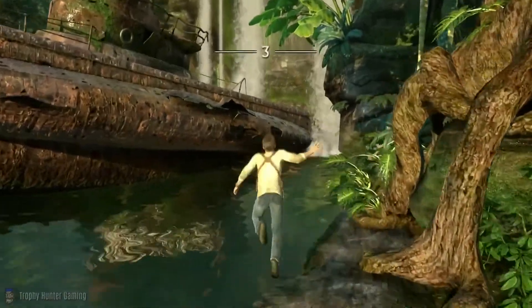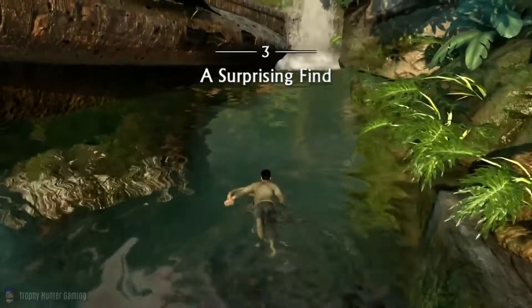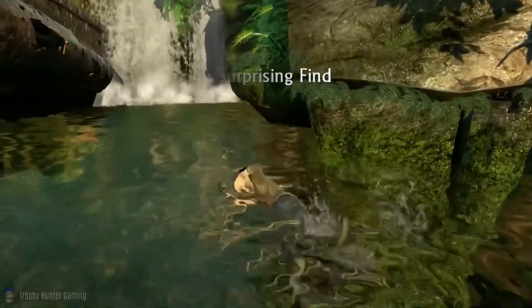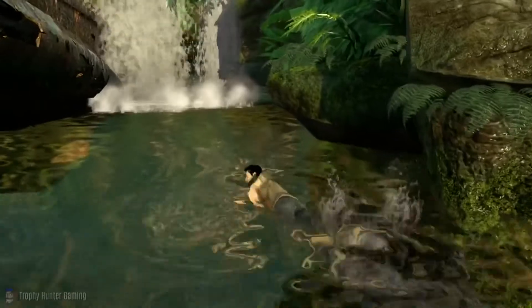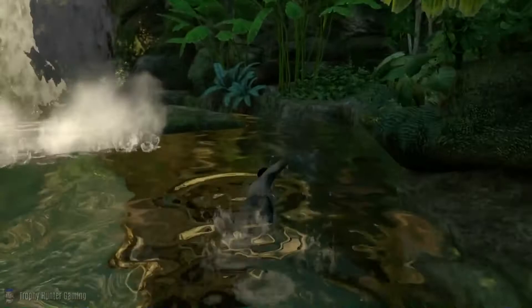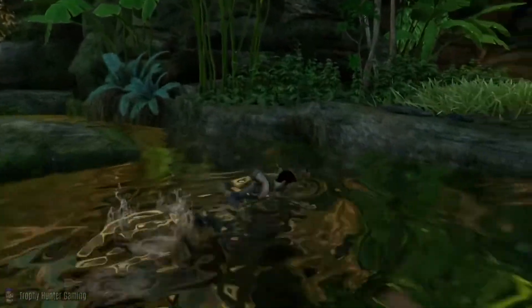Welcome back to our walkthrough series on Uncharted Drake's Fortune. This chapter is chapter 3, a surprising find. We're playing this on Crushing Difficulty, which is the hardest difficulty that we need to complete the game on in order to unlock the Flatham Trophy. I'll also be showing you where to pick up all 61 treasures.